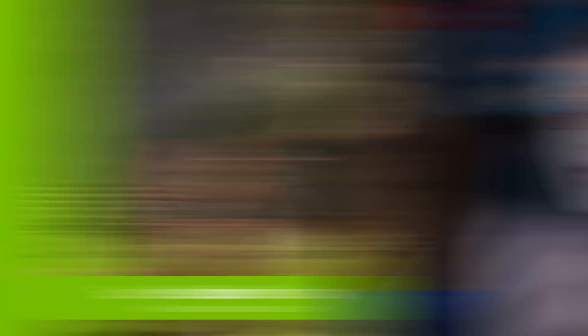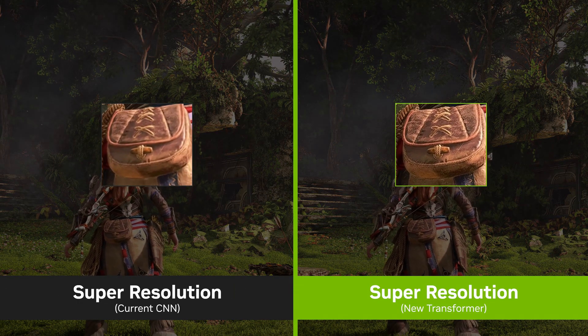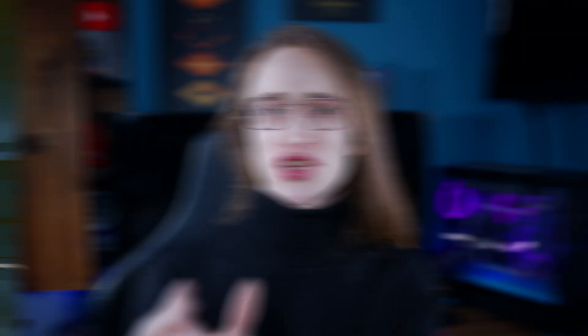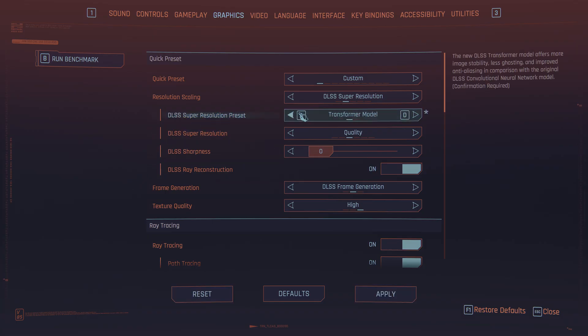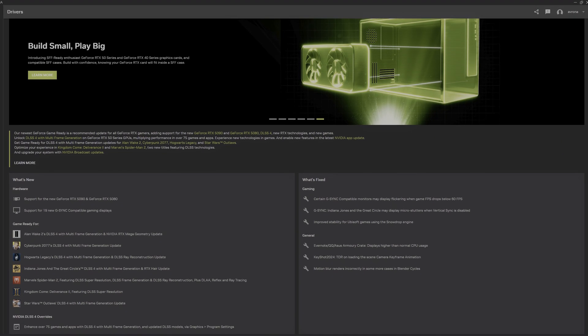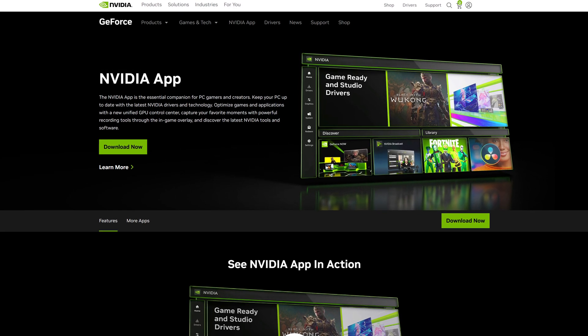Even if you don't have an RTX 40 series card, the upscaling itself of DLSS will see improvements when it comes to all GeForce RTX graphics cards, which is pretty neat. Make sure you definitely turn on the transformer option in the settings of whichever game you choose. You also need to make sure to download the latest NVIDIA drivers and the latest version of the NVIDIA app if you want to take full advantage of all the brand new features.